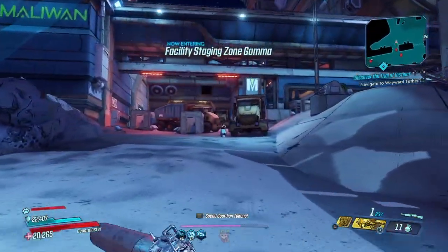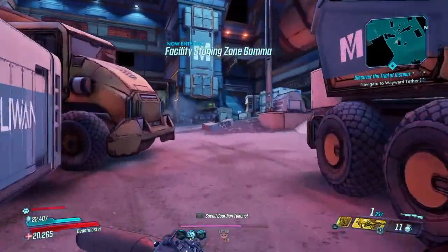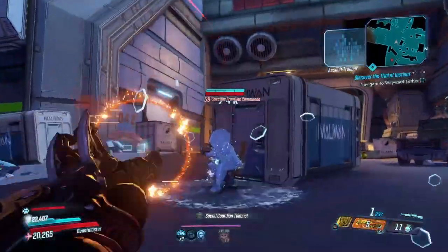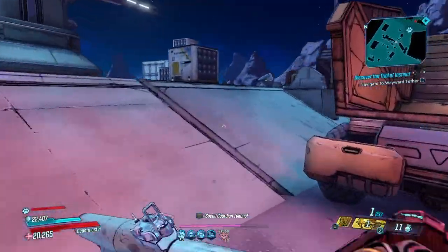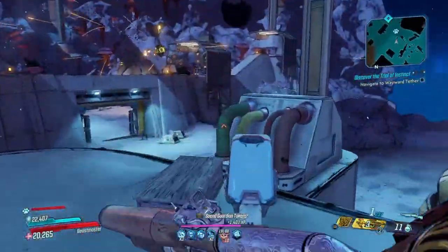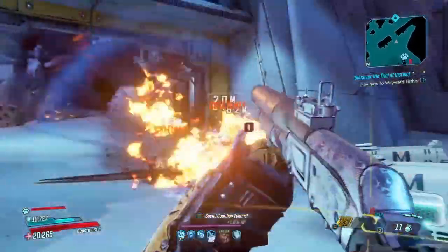After we get our One Pump Chump, we're going to be showing you guys how beastly this weapon is — we're going to be at the Maliwan Takedown. I do recommend using this gun pretty much for just normal enemies in the game, so for mobbing this gun is absolutely a beast. It can one-shot enemies, as you can see right here — that's exactly what we're doing. The capabilities are great for just mobs in general.